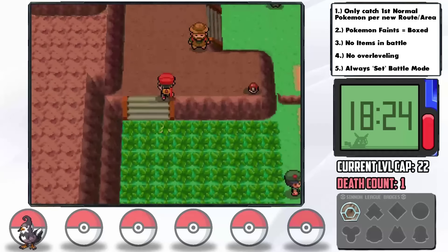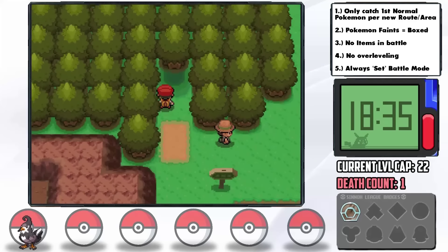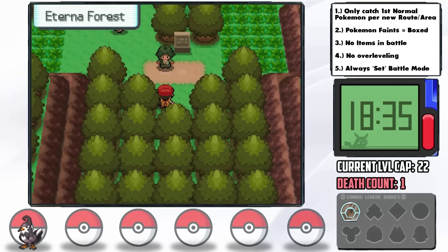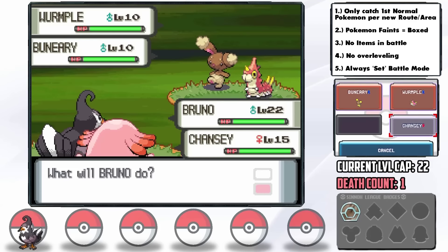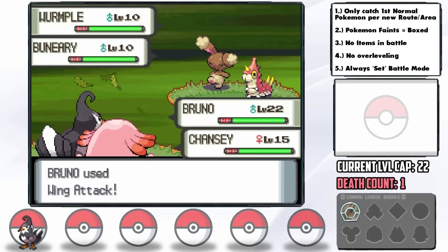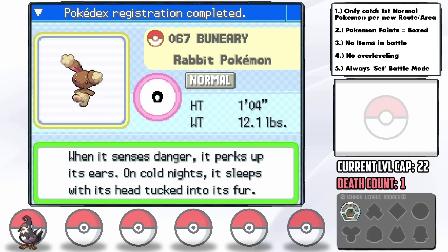After a few accidental trainer encounters including a hiker with Geodudes, we make it to Eterna Forest at literally level 22 — the level cap — where we can finally get our next encounter: a Buneary. Unfortunately we do have Cheryl with us, so we have to take out her Chansey so it doesn't egg-bomb our run savior. Sorry Cheryl. We successfully catch Buneary and nickname it Thumper. Unfortunately it has Klutz as an ability, which means any held items we use on it won't do a thing.